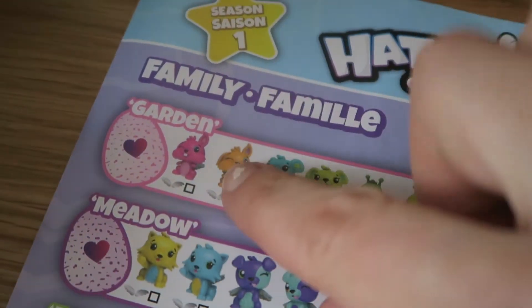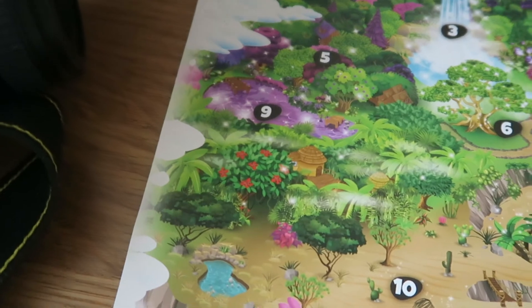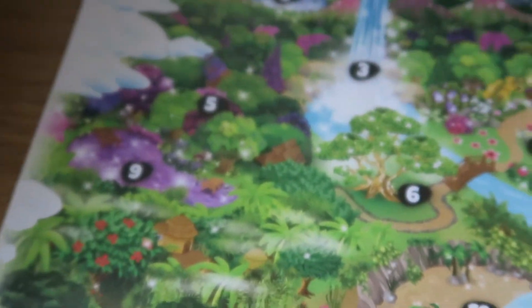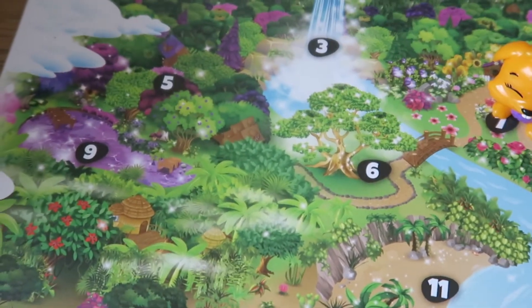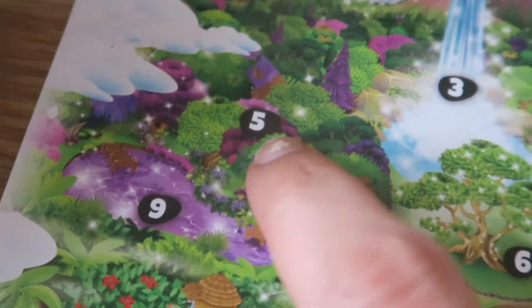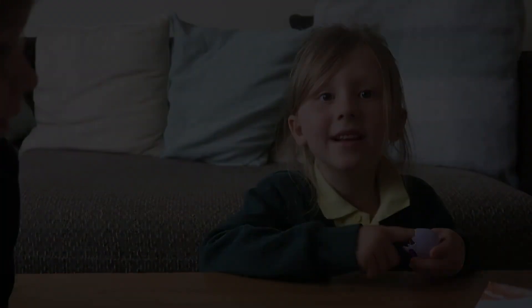That one — so it's a forest one. And then pink speckles, and it's this one here, which is a garden one. If we look at the map, the Glittering Garden is number seven, and Fabulous Forest is number five, so it always comes from number five. Thanks for watching, see you again soon!